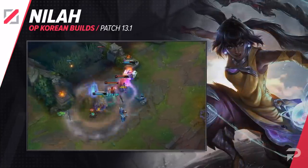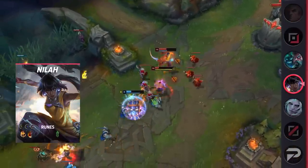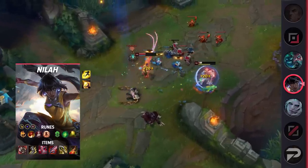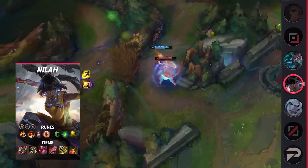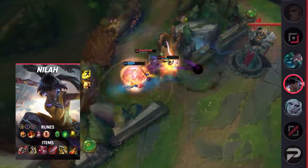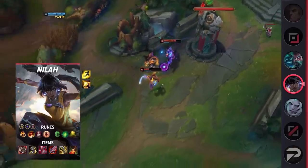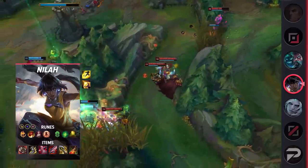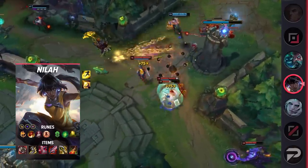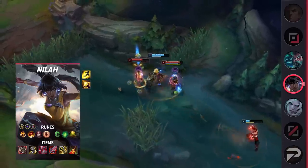Nilah is another champion we're beginning to see more of in the mid lane. Since most mid laners need time to scale up, Nilah has no problem navigating the early game — she has pretty good wave clear that only gets stronger with Tiamat and Ravenous Hydra. She's also difficult to kill as her elusive and defensive kit naturally provides protection. You'll want to run Barrier to give yourself a chance to heal up and make use of Last Stand while low. Take runes: Conqueror, Triumph, Legend: Bloodline, Last Stand, Second Wind, Revitalize, attack speed, adaptive force, and a defensive rune. Build Ravenous Hydra, Berserker's Greaves, Immortal Shieldbow, Bloodthirster, Infinity Edge, and Death's Dance.